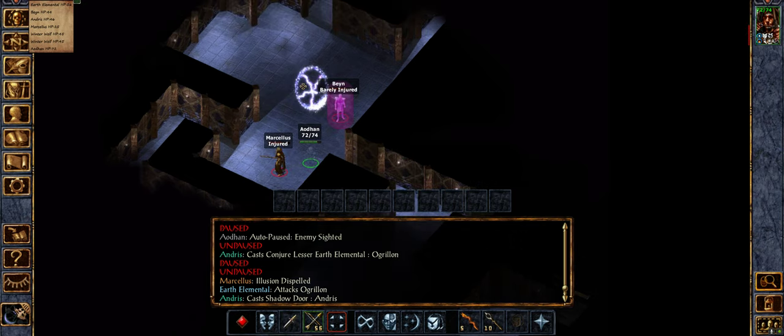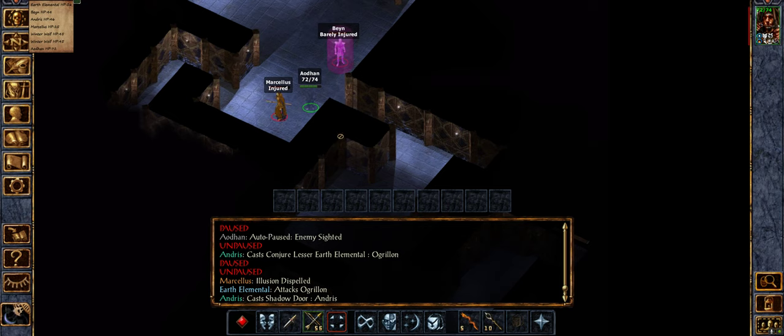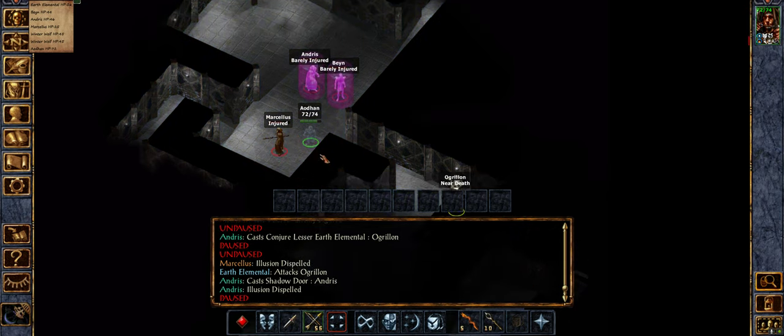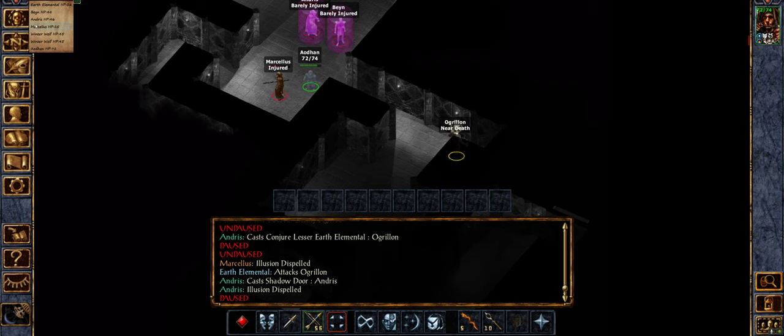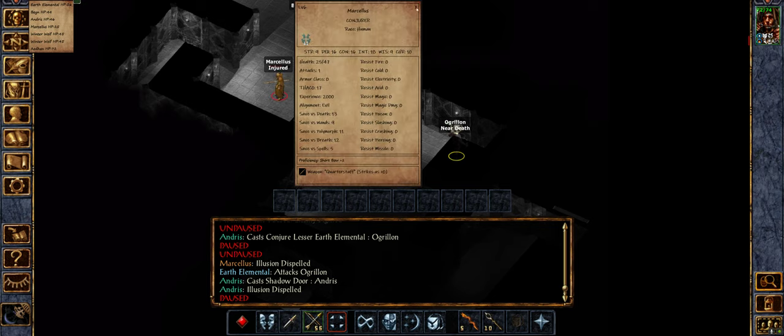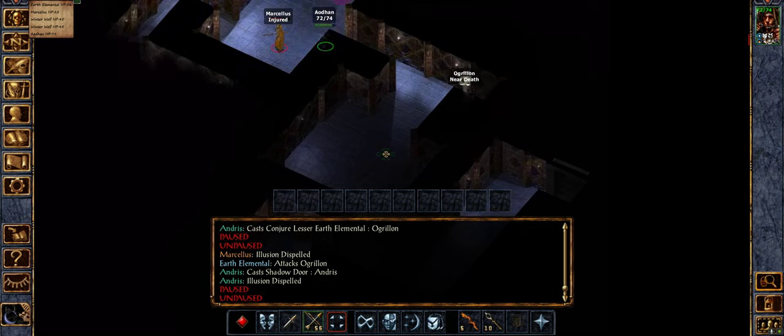There we go — Marcellus. We could take him out of the fight with one backstab, I think. Yep, he is vulnerable. Let's do that. I reckon, actually, I'm going to put some traps down.